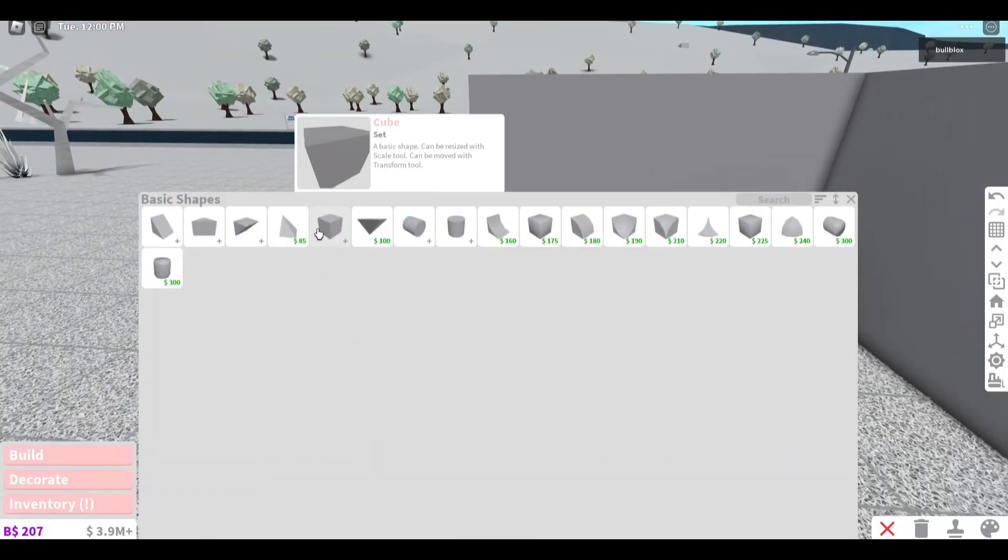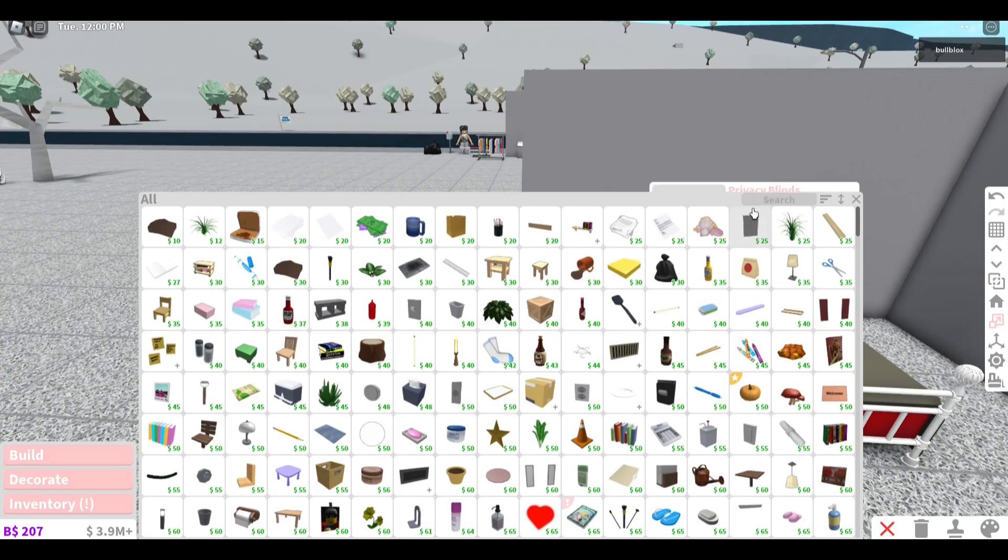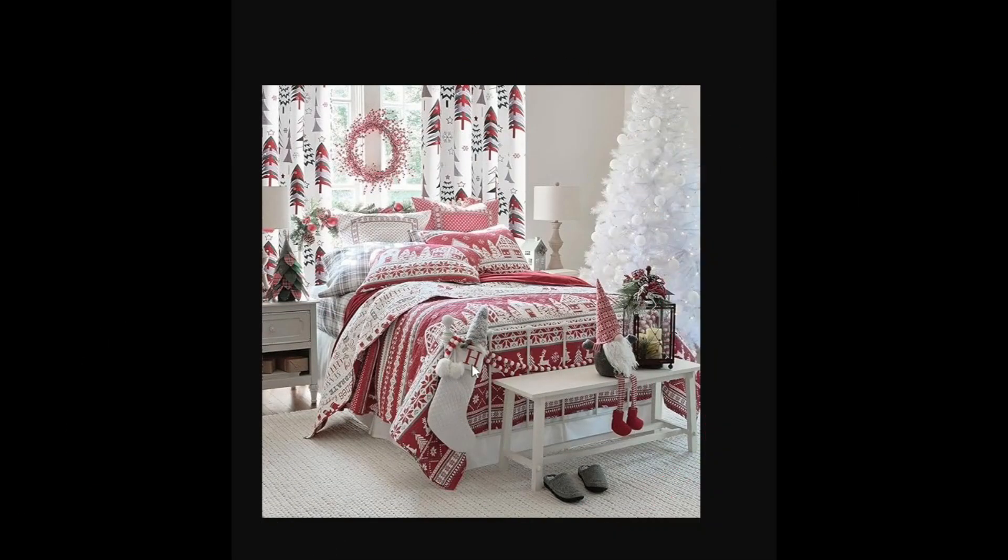I'll probably go for this one. What I'll do is place a painting onto a transparent cube and get that onto the bed. Now we've got stockings on the end of the bed with some sort of garland.